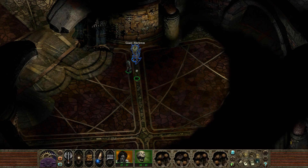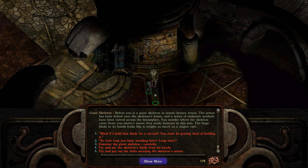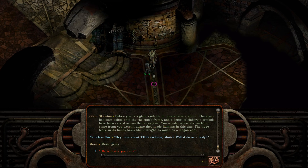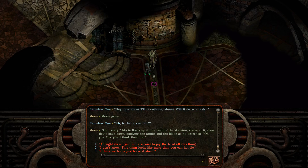Didn't Mort say he was looking for a new body? Before you is a giant skeleton in ornate bronze armor. The armor has been bolted onto the skeleton's frame and a series of elaborate symbols have been carved across the breastplate. You wonder where the skeleton came from — you weren't aware they made humans in this size. The huge blade in its hand looks like it weighs as much as a wagon cart. Hey, how about this skeleton, Mort? What would it do as a body? Mort grins. Mort flows up to the head of the skeleton, stares at it, then floats back down, studying the armor and the blade as he descends. Oh yes. Yes, yes. I think this will do.